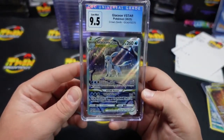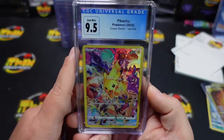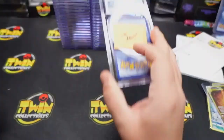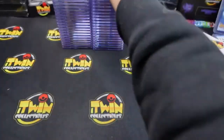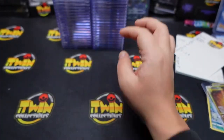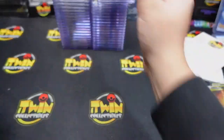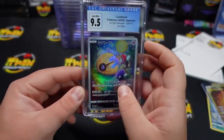We had a 9-5 on the Glaceon V-Star — it's so weird because I sent all these to PSA for myself. A 9-5 on the party Pikachu. CGC's back — I think they're back to their old ways, honestly. This is how my submission felt when I sent in like 500 cards. 9-5 on the Charizard. We have a 9-5 on the Lightning Energy. We also have a 9 on the Kricketune. We also have a 9 on the Voltorb.